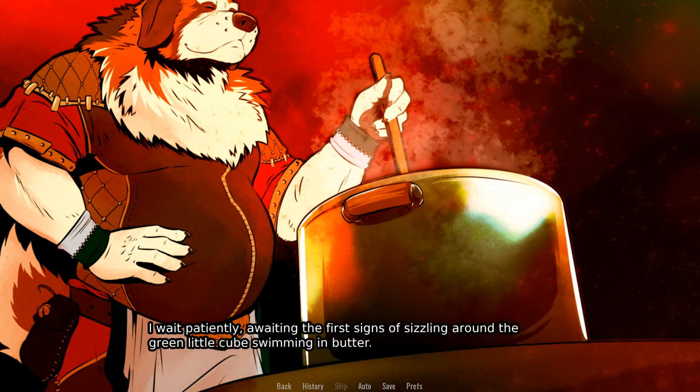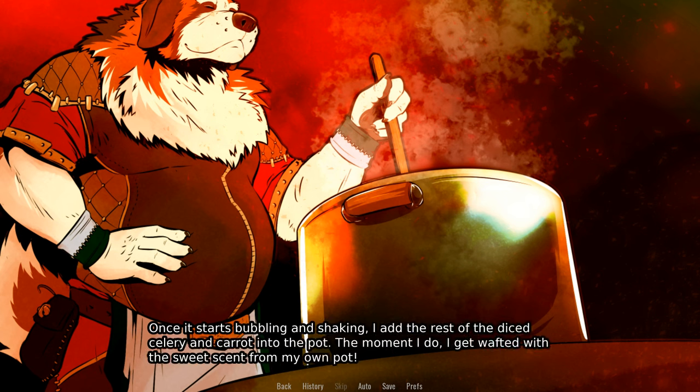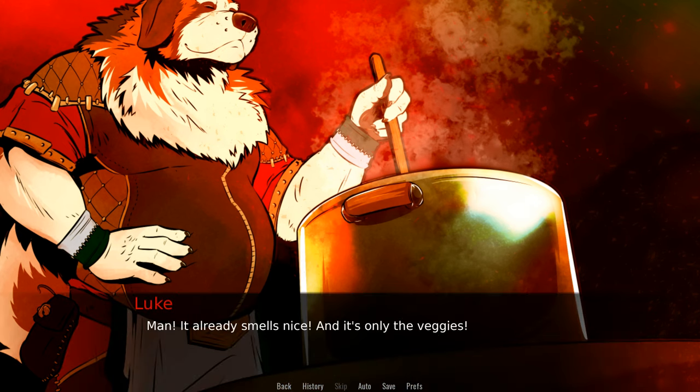I wait patiently, awaiting the first signs of sizzling around the green little cube swimming in butter. Once it starts bubbling and shaking, I add the rest of the diced celery and carrot into the pot. The moment I do, I get wafted with the scent of sweetness from my own pot. Man, it already smells nice. It's only the veggies — it should only keep growing more enticing the further down this path we venture.